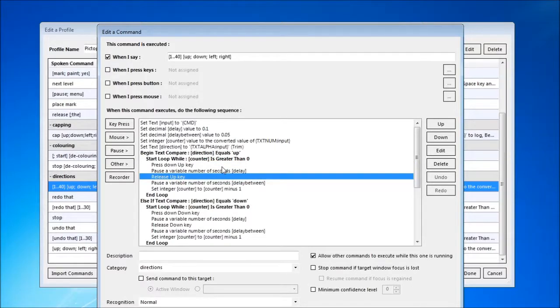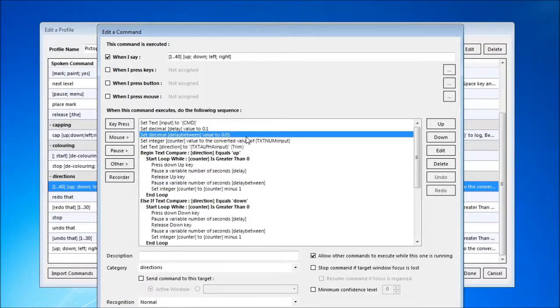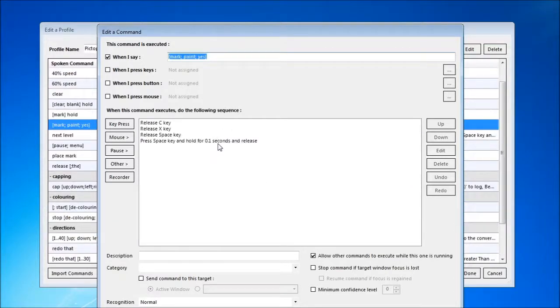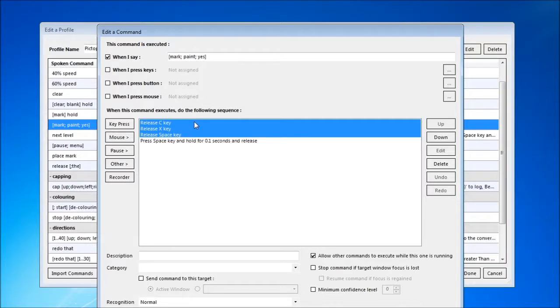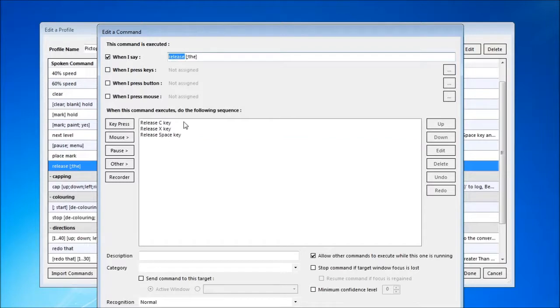I found that it doesn't accept multiple consecutive keypresses that well without a delay between them, and a delay of 0.05 seconds was enough for every single keypress to be recognised. You need to make your commands for filling and clearing squares, and as good practice they should release all keys before they press the appropriate key.